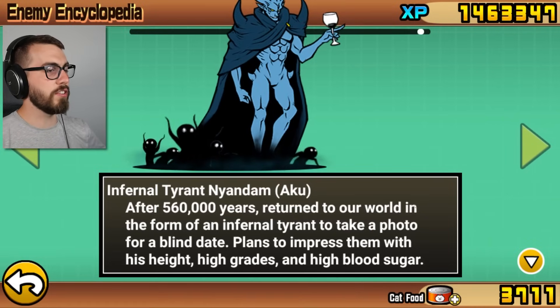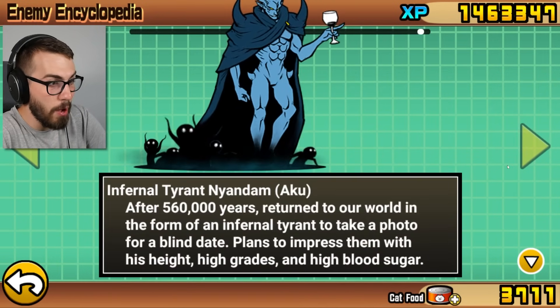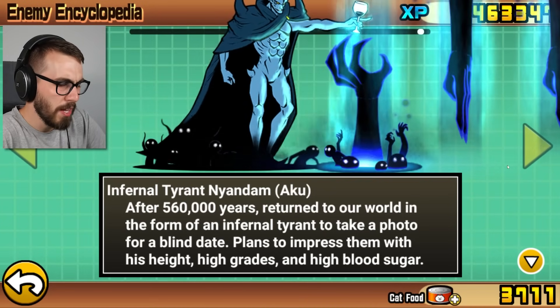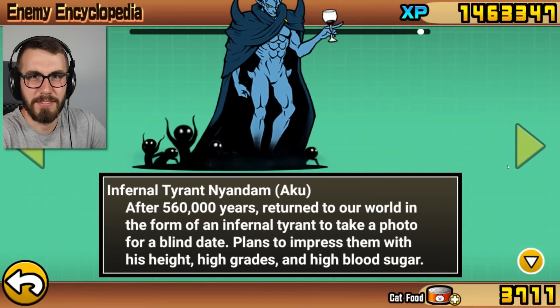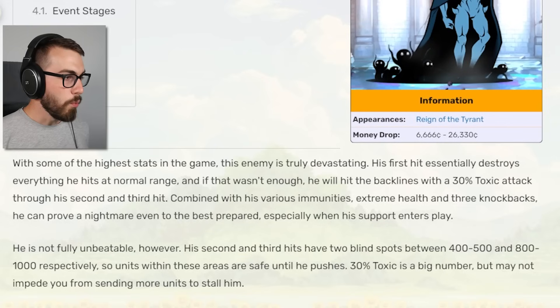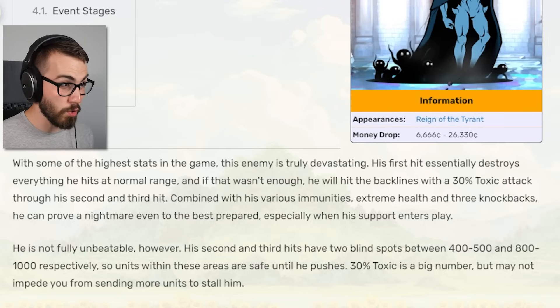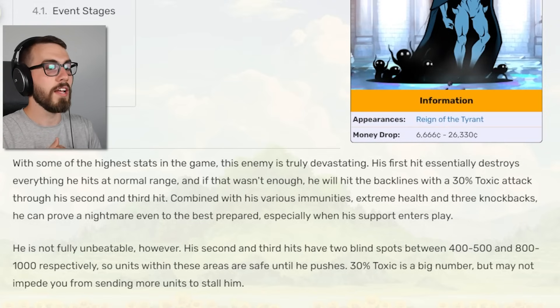Okay, I'm almost done this loadout, but I wanted to take a look at him first to see what the guide says. Because if we can knock him back, then I'll probably do a bunch of knockbacks to keep him away from the base — we want lots of space because of his long-ranged attack. But at least that attack isn't that strong. Infernal Tyrant Neandum — Aku. After 560,000 years, return to our world in the form of an Infernal Tyrant to take a photo for a blind date. Plans to impress them with his height, high grades, and high blood sugar. What kind of description is that? I'm at a loss for words.